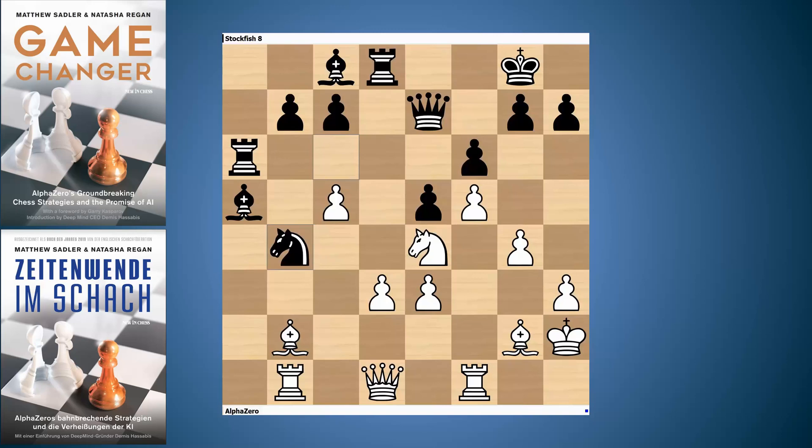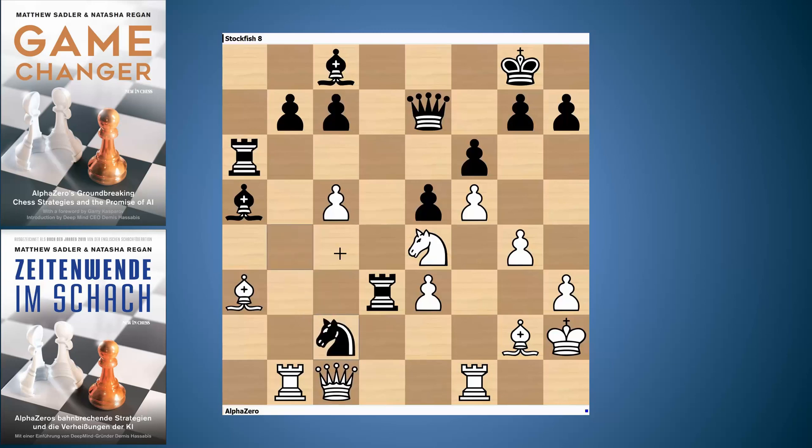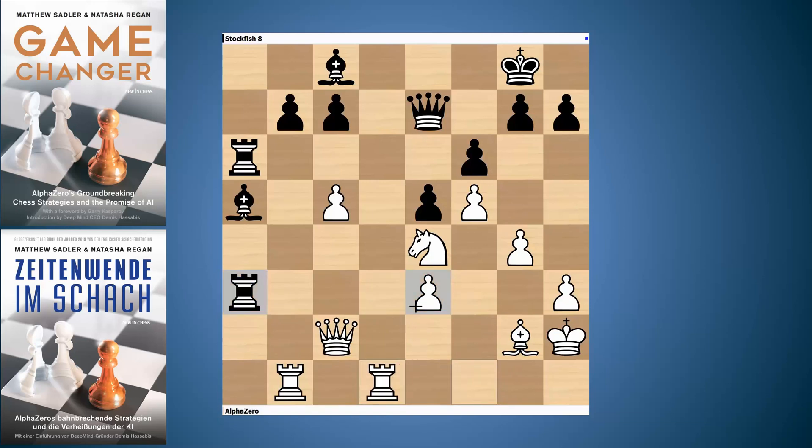Stockfish played Nb4, attacking the pawn on d3. But if you look at AlphaZero's evaluation, it doesn't alter at all — all of this had been calculated by AlphaZero. It comes up with the idea of Ba3, Rxd3, Qc1. This is incredibly fraught for black tactically: with the a2-g8 diagonal open, there are already threats — the knight is hanging, and there's a Qc4 check that could come. Stockfish has seen all this, and Nc2 gets the knight out of the attack while hitting the bishop on a3 and the pawn on e3.